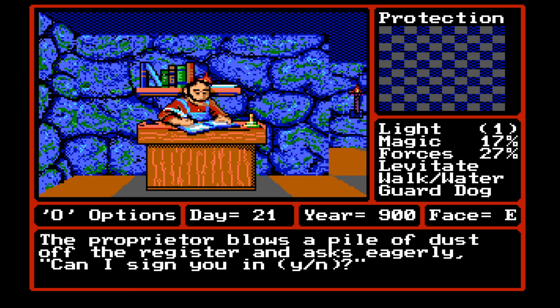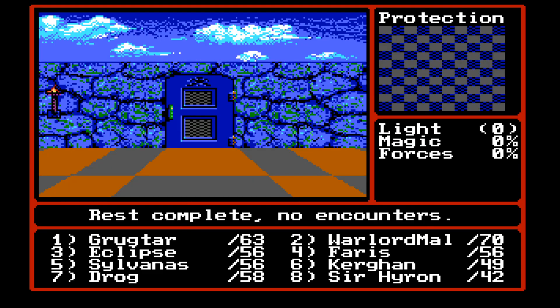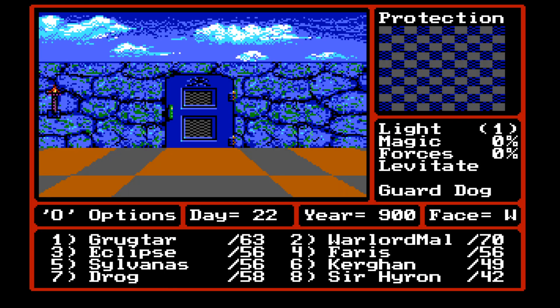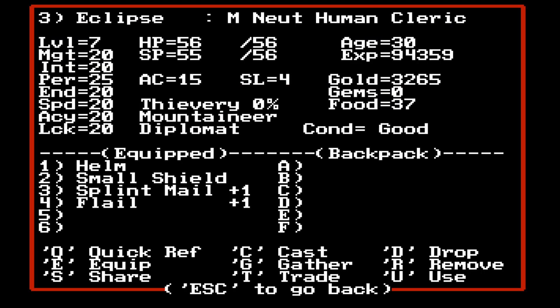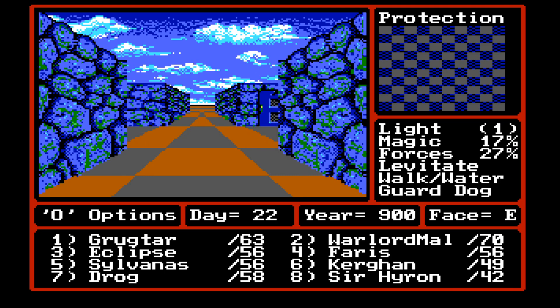We go back over to the inn and save. I'm going to step out, rest, and then cast back up our spells. I added the spells to the auto hotkey script and you can see our spell stack has increased. We've got some resistances. We've completed the arena.